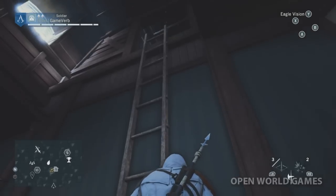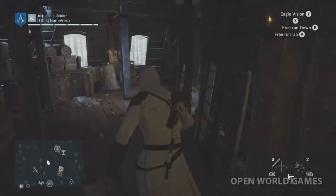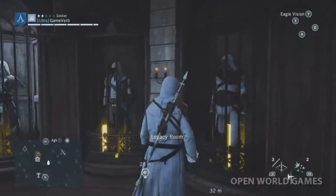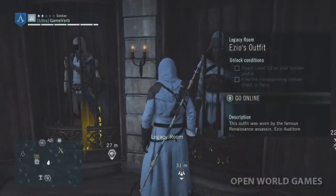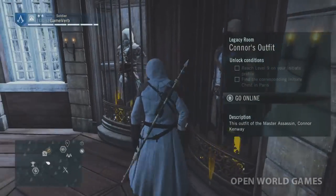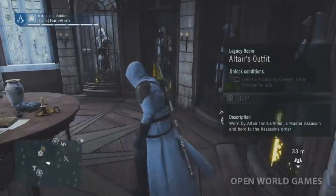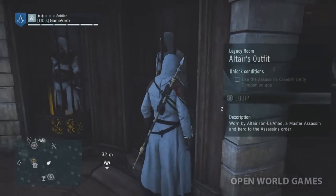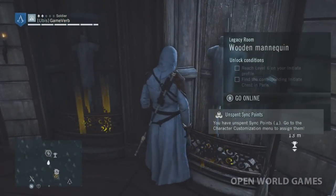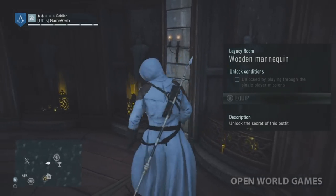We've got our own little fireplace and a ladder leading somewhere — let's check it out. Whoa, it's a little secret getaway — oh cool! How do you get it? Reach level 13 on your Initiate profile. Find the corresponding Initiate chest in Paris. They want you playing the companion app. There's also a wooden mannequin in the legacy room.